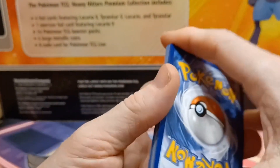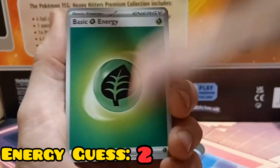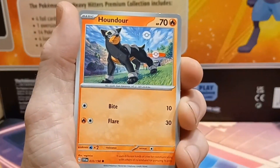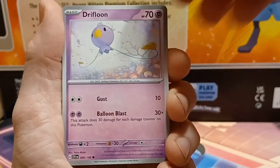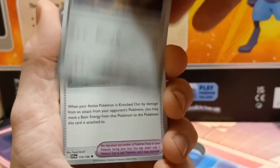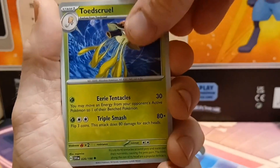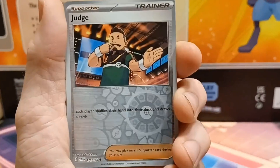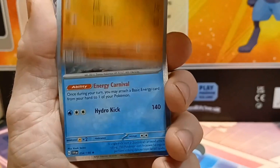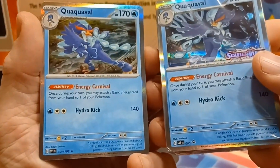Grass energy — back to back points, we're at times two. We've got Allister, Drifloon, Cetoddle, Baroom, EXP Share, Toadskull, Cyclizar, Judge, Riolu, and there's the Quaxly — which is the same Pokémon as the promo but with different artwork. That's one of the things with promo cards: you get exclusive artwork on those.